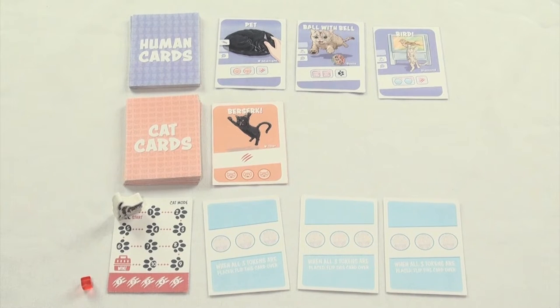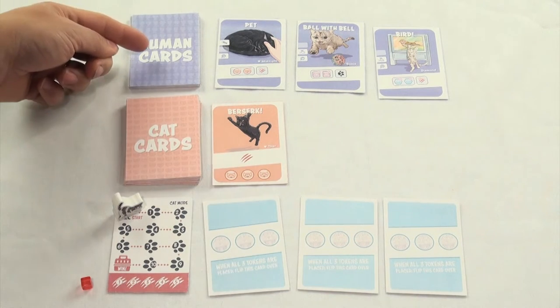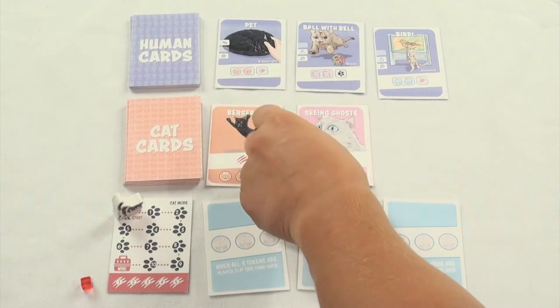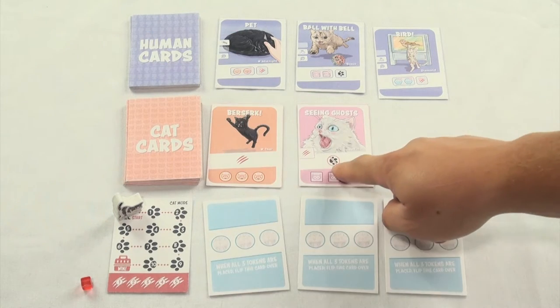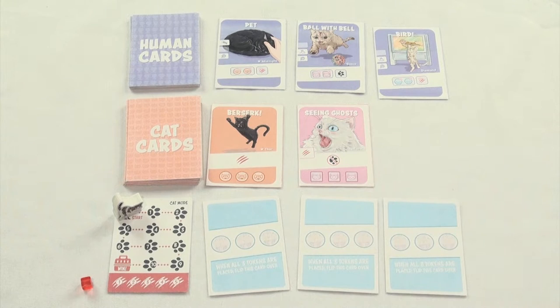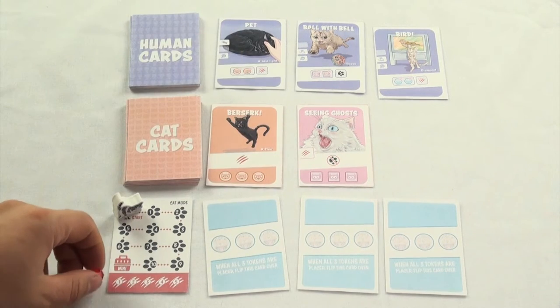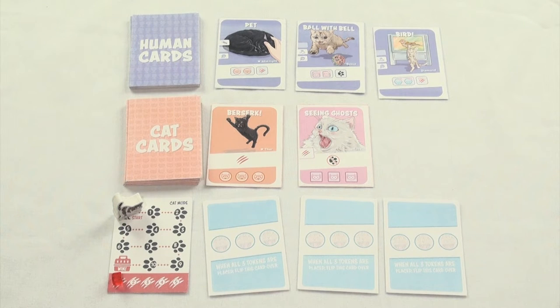Now that you know the basic mechanics of the game, let's take a look at a basic turn. A player's turn has two parts: the cat's phase and the humans phase. To begin, flip the top cat card and place it in the cat row. This card says we can't move our cat forward while it's on the cat row, and what's more, we take a scratch. That's not good — if we take too many scratches, the game ends and we lose.